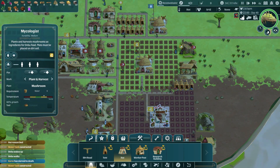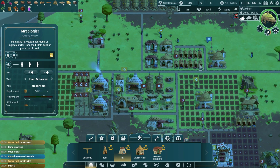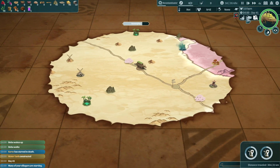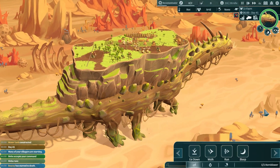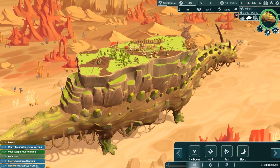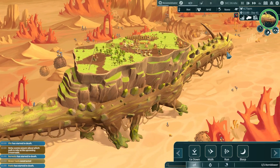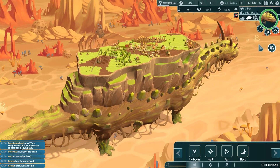Workers went somewhere else — they need water and we don't have water. Everyone's starting to starve — this is not good. Ambu, hurry up! Let's run — oh he starts running, good — because we need to get out of here. We are not doing good in the desert. I thought I was prepared. We are losing villagers left, right, and center.